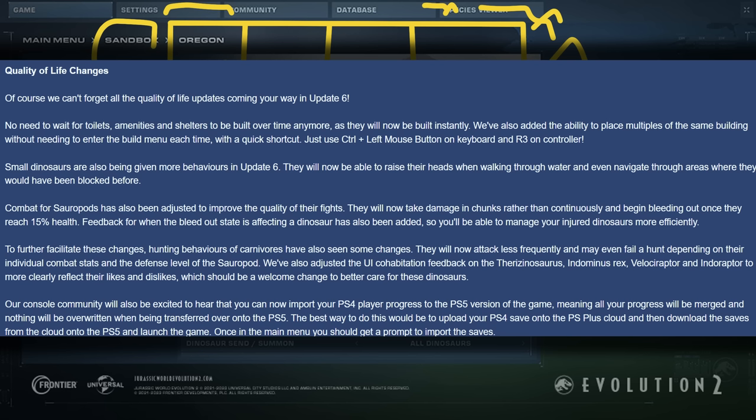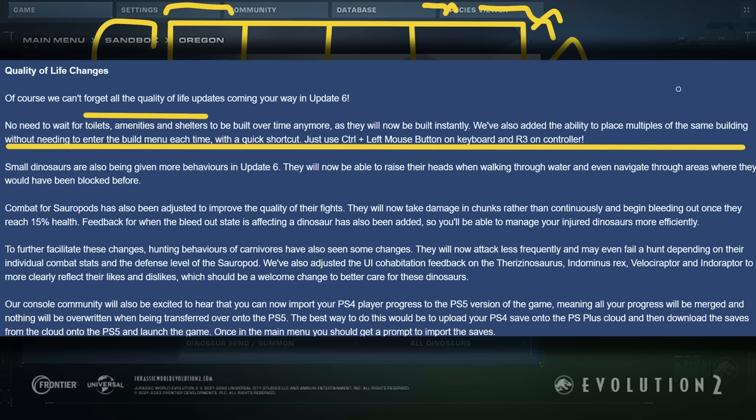Quality of life changes — there are actually some pretty cool ones. Toilets, amenities and shelters will now be built instantly, just like other buildings, if you've got that setting turned on. And the one that excites me most: you'll be able to place multiples of the same building without needing to enter the build menu each time — just hit Control + left mouse button on keyboard, or R3 (right thumbstick click) on controller. Small dinosaurs are being given more behaviors: they'll now be able to raise their heads when walking through water and navigate through areas where they would have been blocked before.